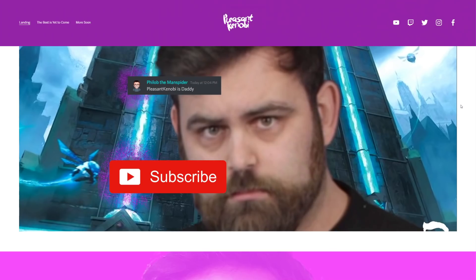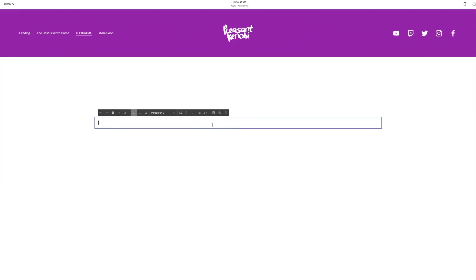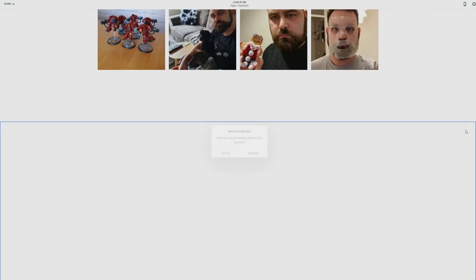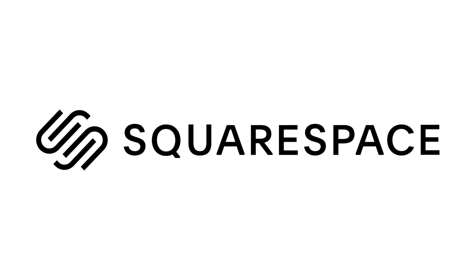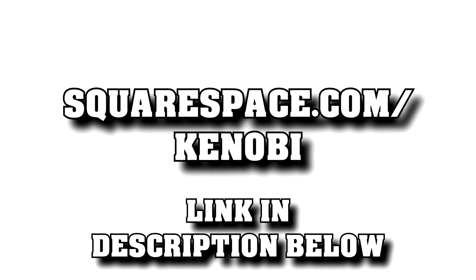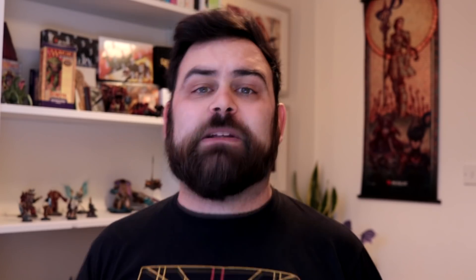Before we jump into the tier list, I want to shout out Squarespace for sponsoring this video. I recently made my own website as a place to put a portfolio of my collaborations and work, and to post shower-thought blog posts. I wanted all my Warhammer, food, and Magic pictures from Instagram to feed through, and I followed their easy point-by-point guide and boom — Instagram linked and integrated. If you're looking to set up a website, I can't recommend the ease of use of Squarespace enough. They offer 24/7, 365-day support, and you get 10% off your first purchase at squarespace.com/Kenobi.